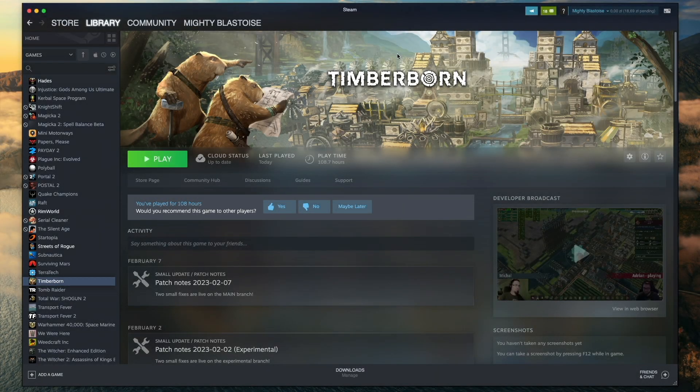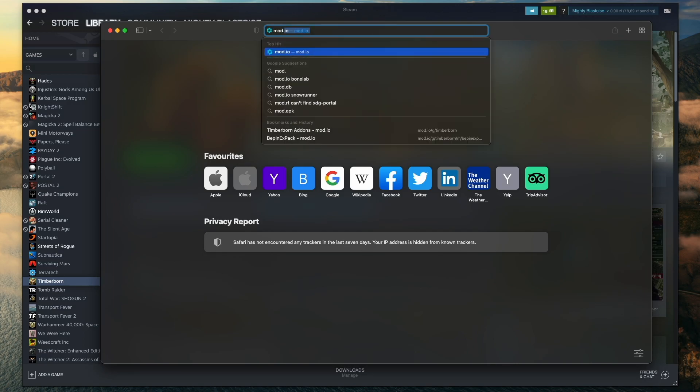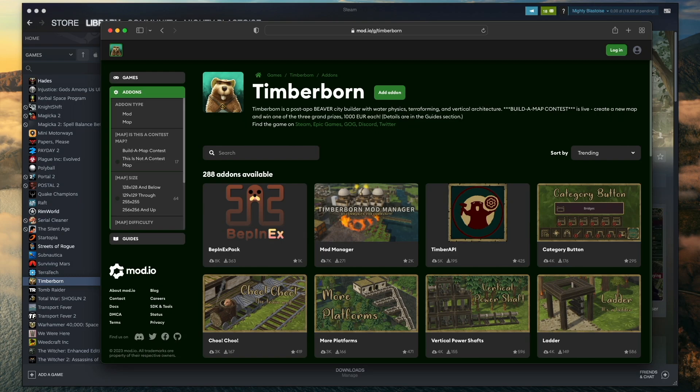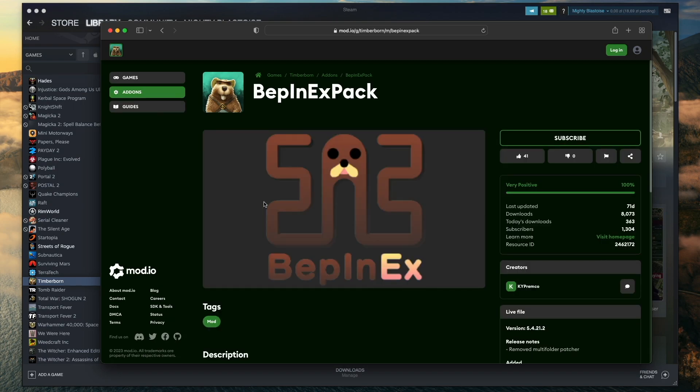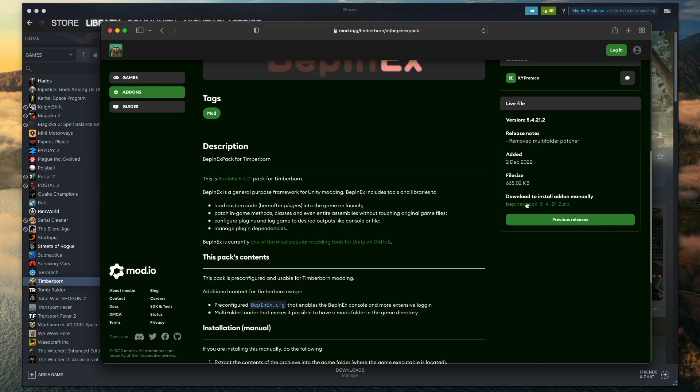To install mods in Timberborn, let's open up Safari and head on to mod.io/g/timberborn. Before we can install any actual mods, we need to set up a couple of things. First we need BepInEx, which is a plugin framework for Unity based games. Here on the bottom right we have a link to download this tool with configuration prepared specifically for Timberborn, so let's pull that in.